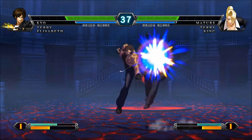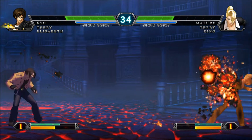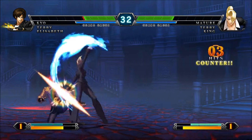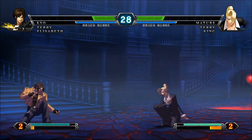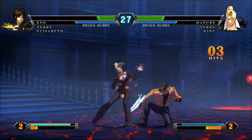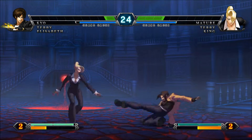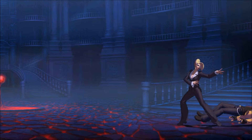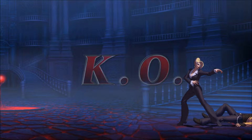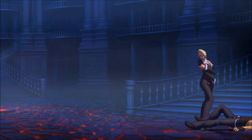She also has a Command Teleport Counter. Basically, she has two different counters — a Low Counter and a High Counter. If she gets hit corresponding to the attack made, a High Attack for the High Counter and a Low Attack for the Low Counter, she'll teleport behind the attacker. You can do whatever you want from there, but sometimes attacks recover too fast, so it's really about getting you out of the corner or a bad situation. It's nice as a way to break the flow of an opponent.